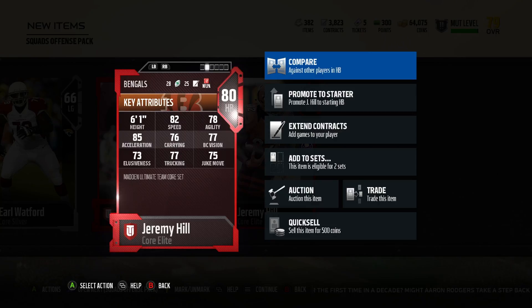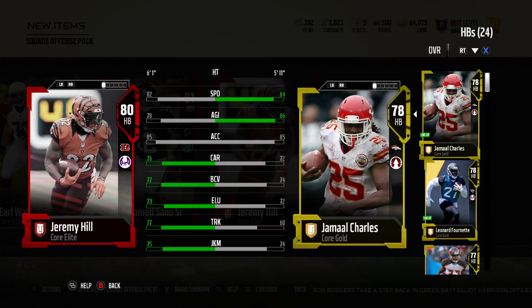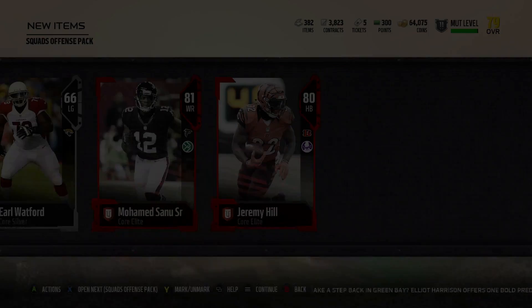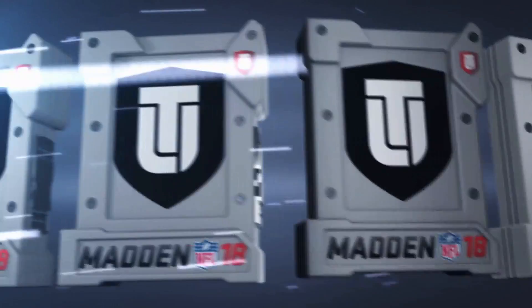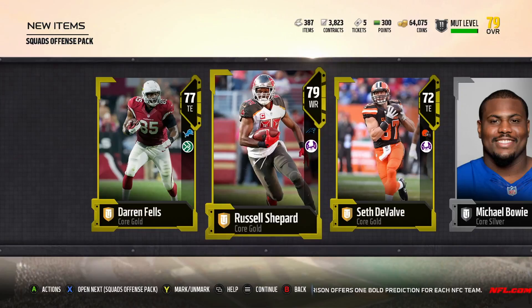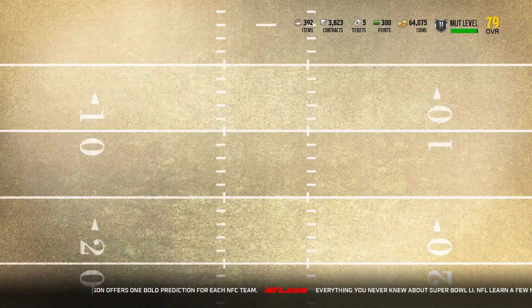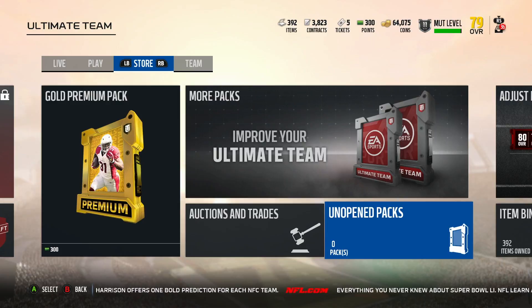Comparing Jeremy Hill to Jamal Charles — Charles has better speed and acceleration, but Hill has everything else better; the carrying is probably better too. I might actually sell Jeremy Hill since he might go for a couple thousand. Getting two elites in one pack, especially as your starting pack — I'll take that any day of the week. And that is the last of our GOAT edition starter packs.